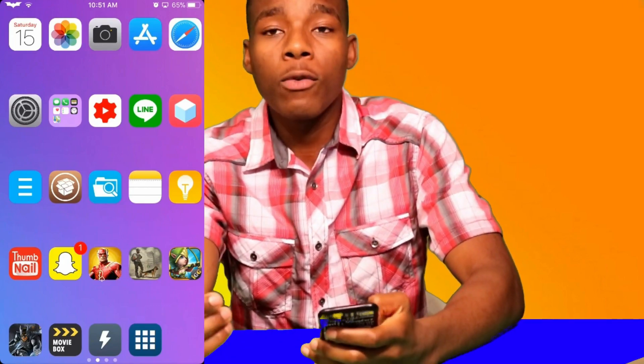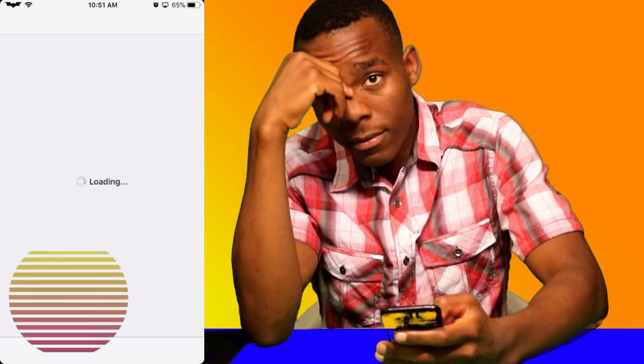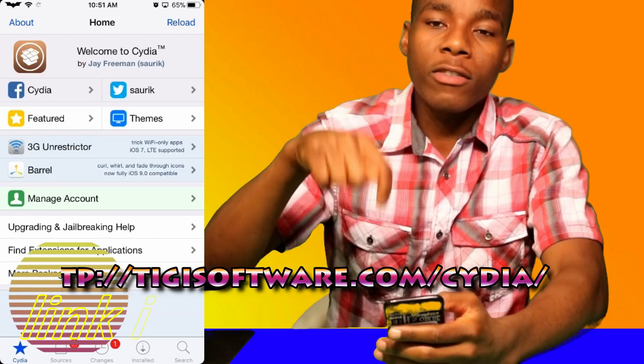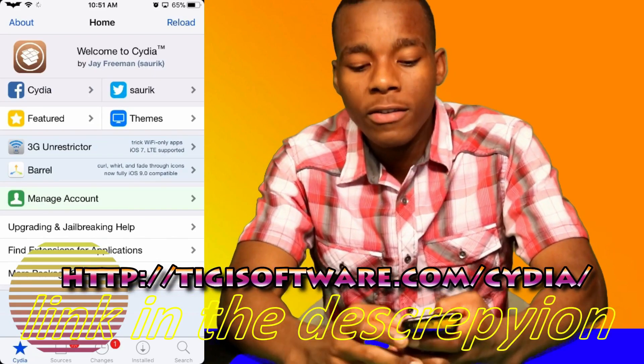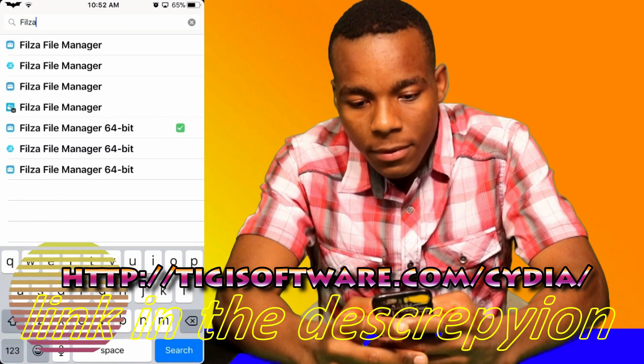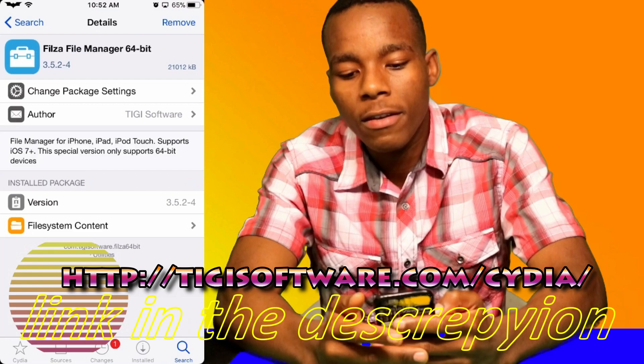Alright guys, so what you need to do now is you want to go on Cydia to download Felza. I am going to also leave the source down in the description for you to get Felza. Alright, so what you need to do is download Felza — just make sure it's named 64bit.